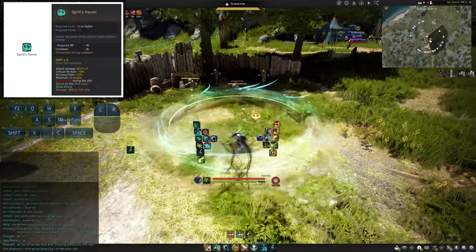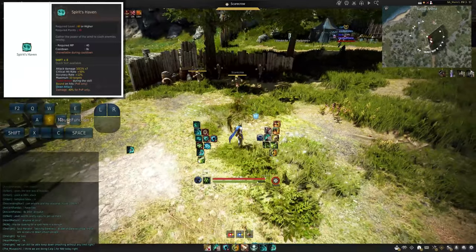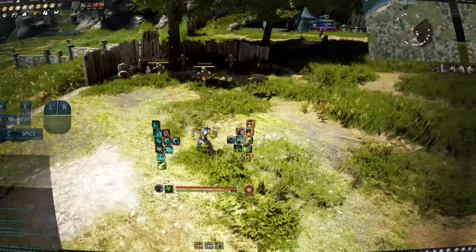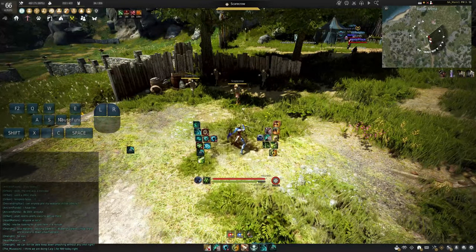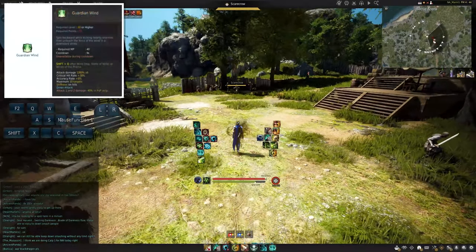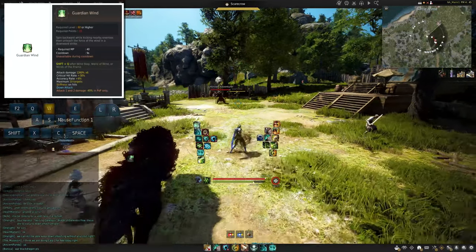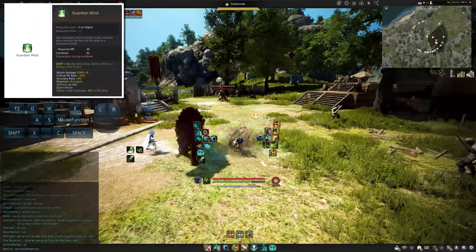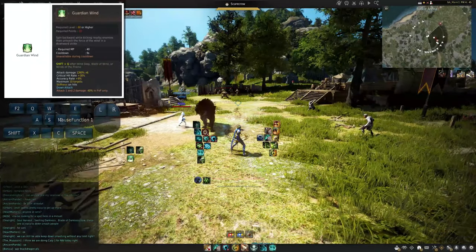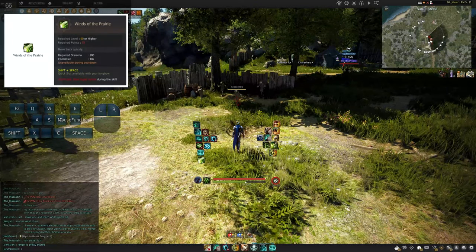Next we have the three new awakening abilities. I have mixed views on them. Starting off, there's spirit haven — for me it's just a bit of a filler; it's got super armor, a little bit of damage, and that's about it. The next ability is called guardian wind. It's not the best in my opinion — I don't see myself using it too much because it's unprotected — but it does have a quick stiffness you can get out of awakening while still being at the same distance as a blasting gust, though it has a slightly smaller AoE.